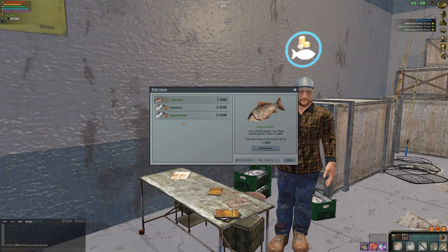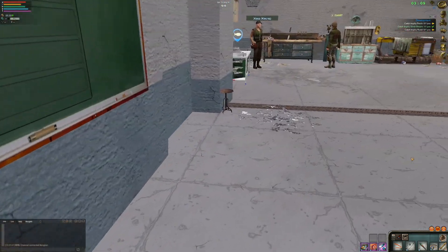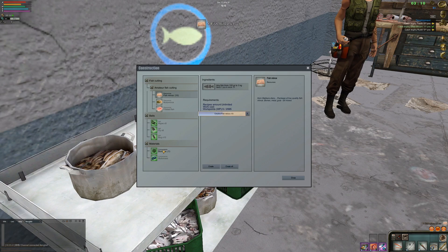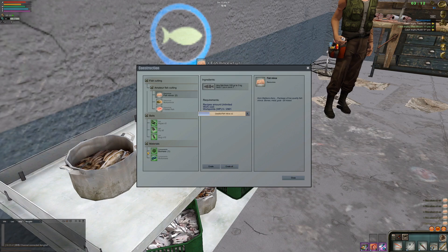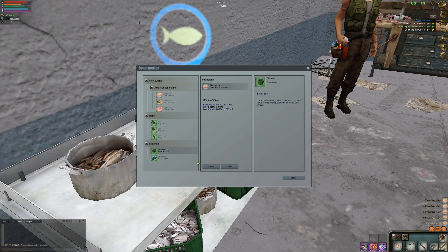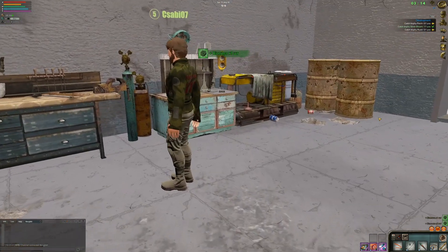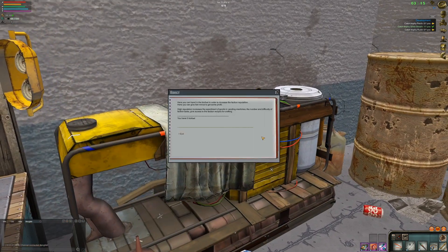I caught a large crucian - I'm going to sell this guy. Everyone else I'm going to make mints out of. Create all - these look like rice krispies to me. We're going to make some big points here. We need one more biofuel - oh no, we need one more biofuel.